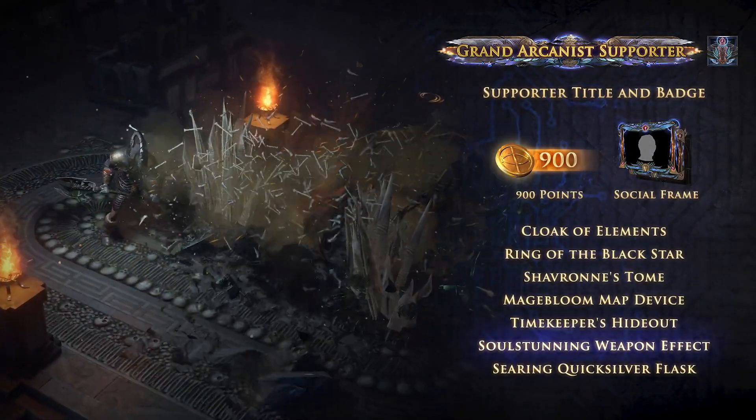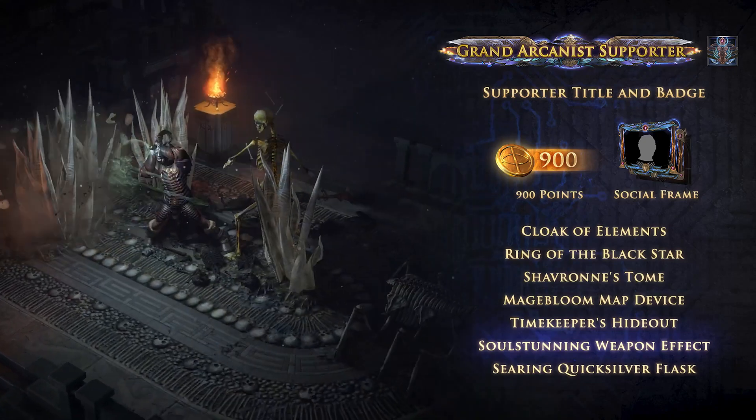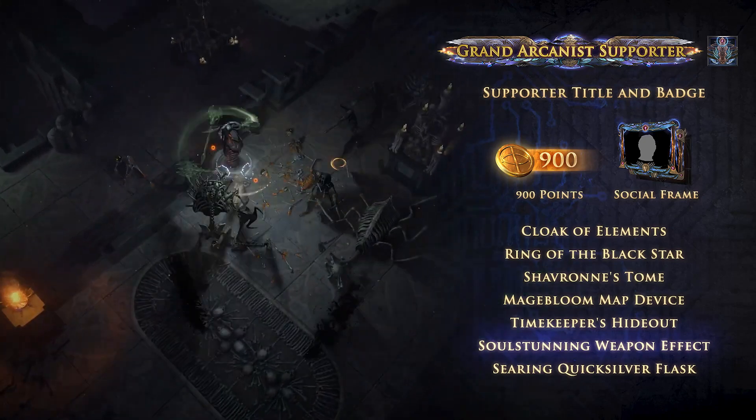The Grand Arcanist pack contains the Soul Stunning effect. When added to your weapon, any attacks that stun will cause your enemies to have an out-of-body experience.